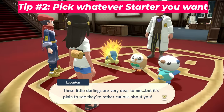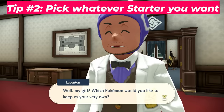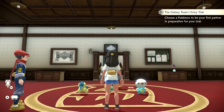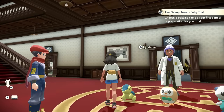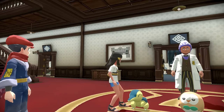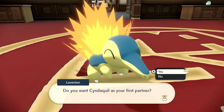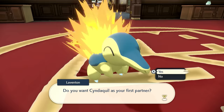When you're given the choice of picking a starter — Rowlet, Cyndaquil, or Oshawott — don't worry, you will be able to get all three in this game no matter what. You do not have to trade for them. During the post-game, the professor will give you both of the other starters you didn't choose, and you'll be able to catch them in special overworld events on the maps.